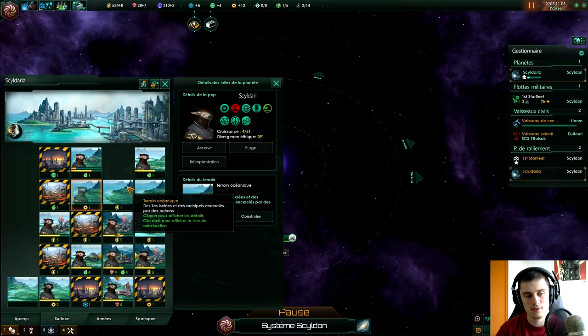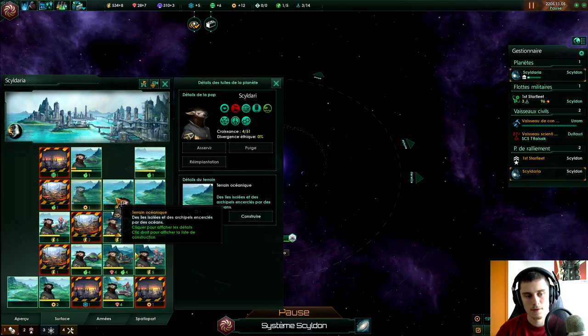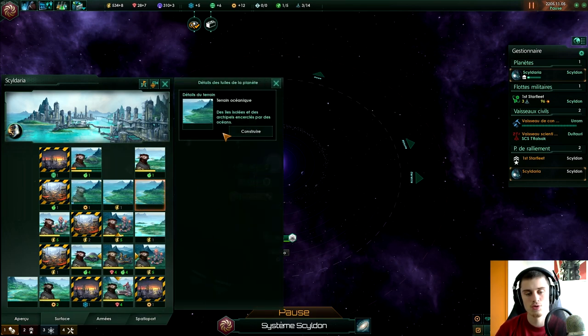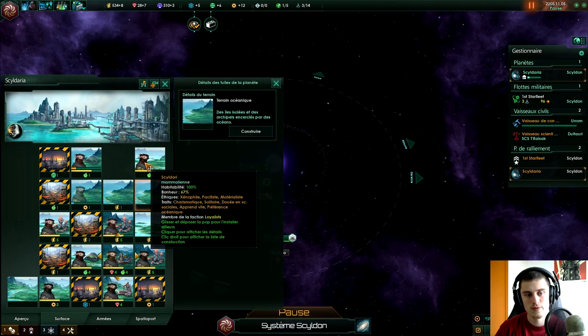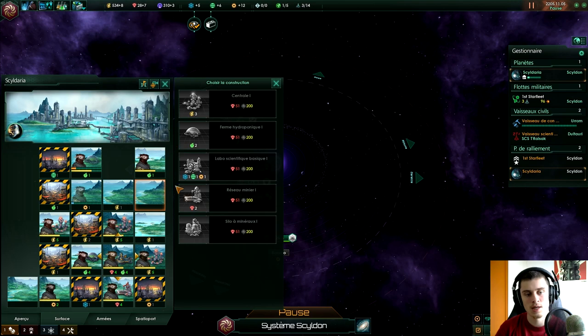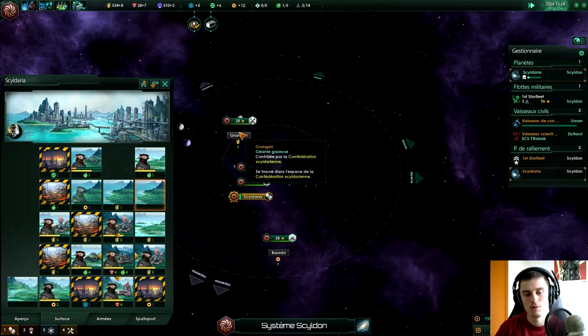Je vais continuer à faire tourner le jeu le temps d'installer les centrales de production. Je vais sans doute décaler cette population-là sur la tuile où il n'y a rien, j'y mettrai un réseau minier de manière à pouvoir générer deux matériaux. On a trouvé des formes de vie spatiale : des créatures paisibles qui voguent dans l'espace. Elle broute du gaz — ce sont des créatures de l'espace qui broutent du gaz. On a fini un projet spécial, c'est bon. Je vais relâcher le jeu, il y a le réseau scientifique qui ne fait rien, il faut que j'aille enquêter sur ce truc-là. C'est faisable — projet de recherche, c'est parti.